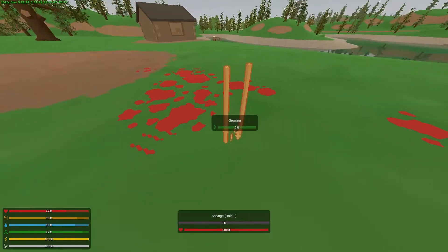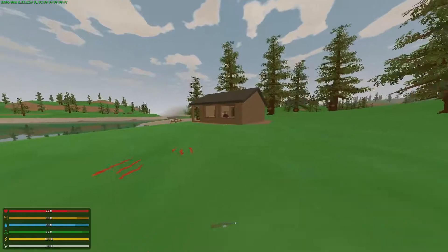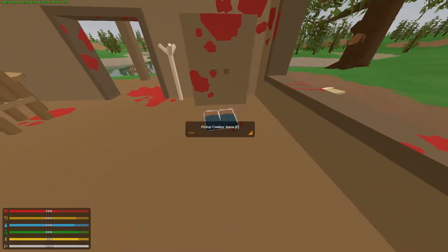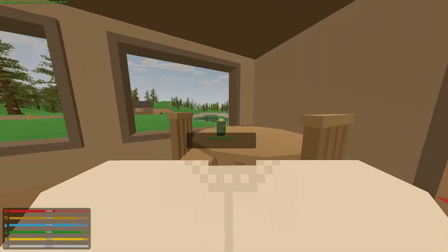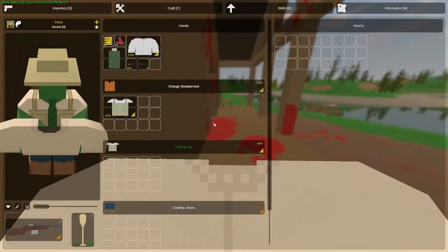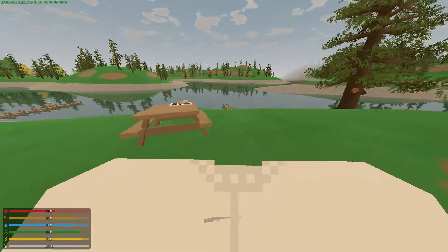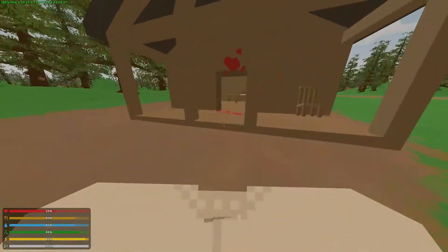You can only grow plants on grass — not on a street — or you can use a plot, which we'll talk about later. Always look for crossbows especially at farms because they deal a lot of damage and make no noise. If you make noise you'll find lots of zombies following you.